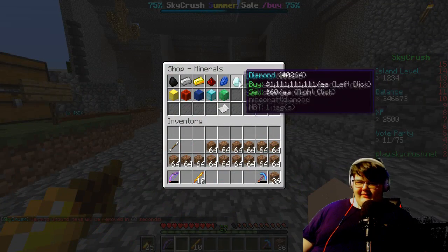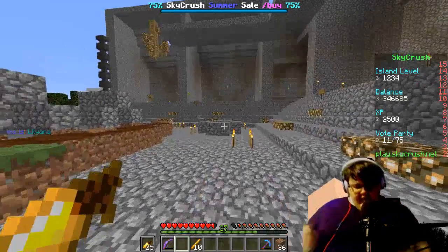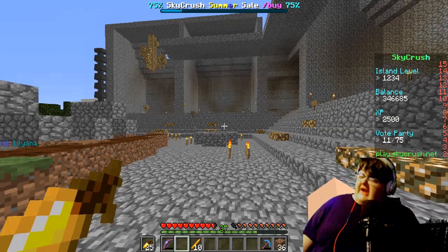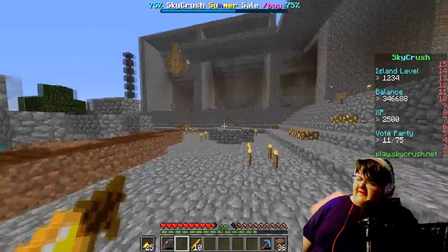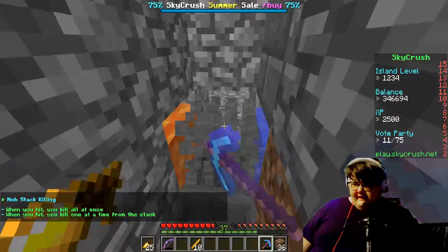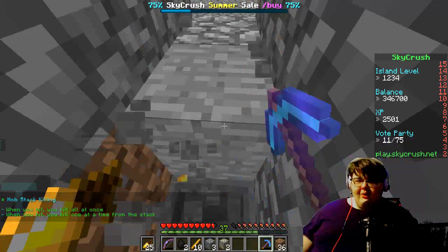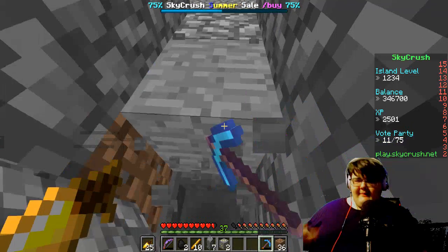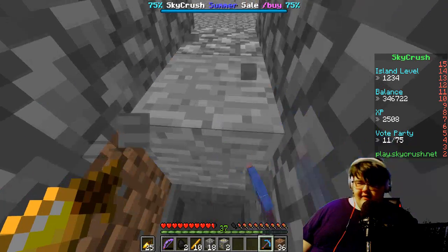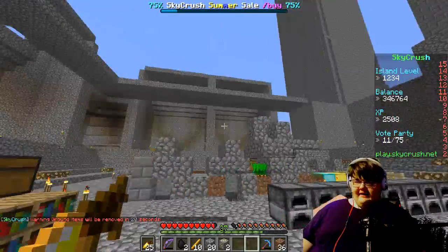You've got all the typical stuff — like emeralds and stuff when you're mining. You might ask how you get these resources when all you can do is get cobblestone on a sky island. Well, see right here — it starts like coal but you can mine, and eventually you get gold, diamond, iron, emerald, lapis lazuli. I just got some diamonds right there.